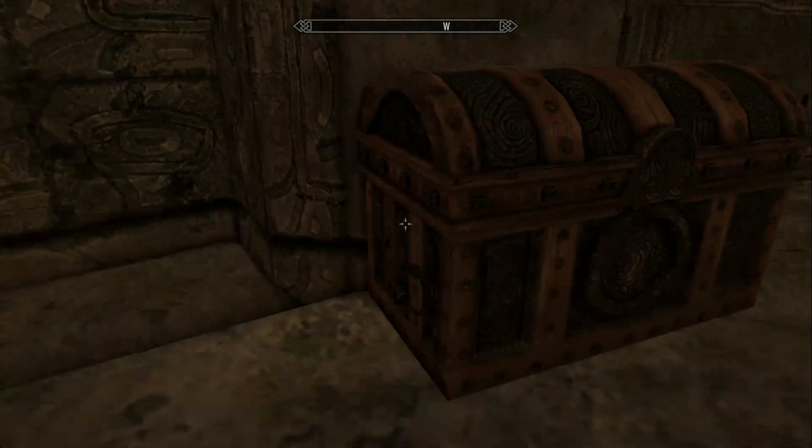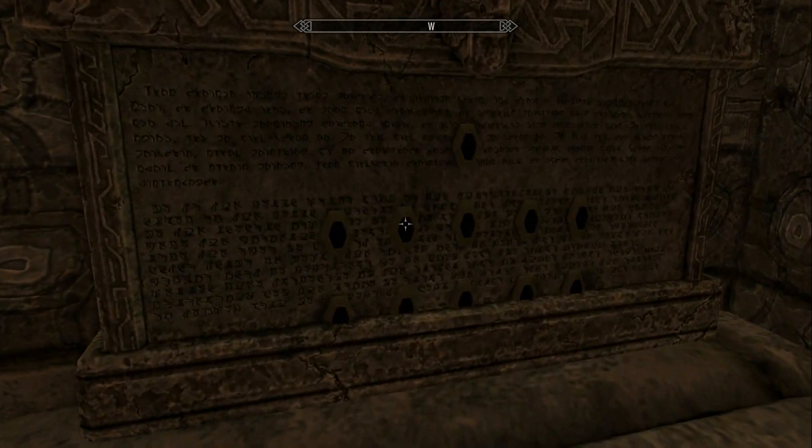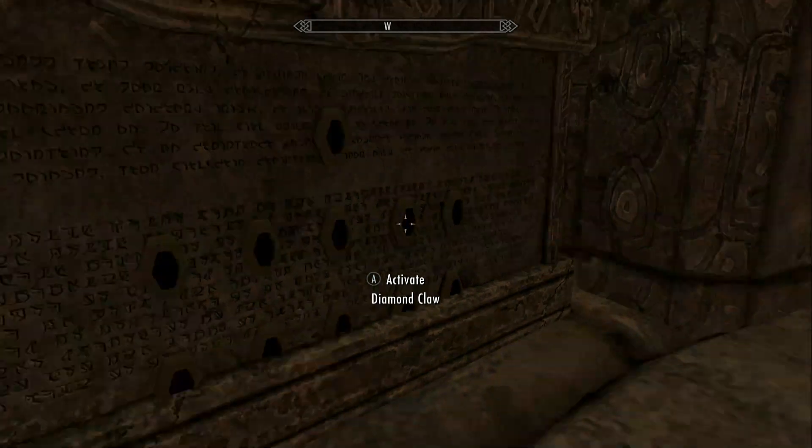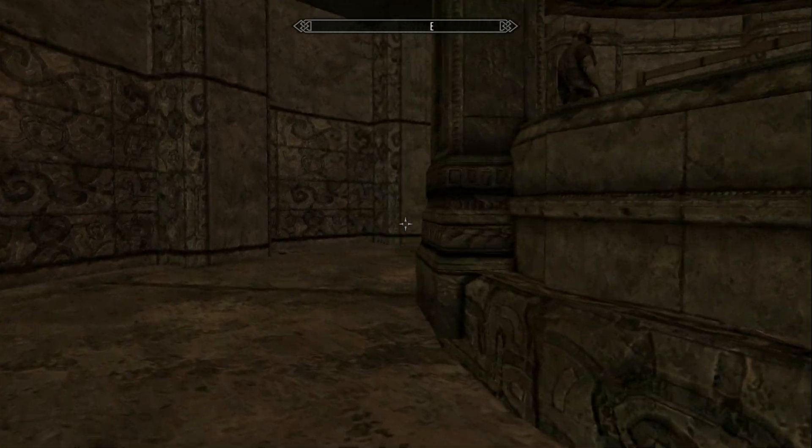The Dragonstone, an amulet — cool. Treasury chest again. These are spots for something. What are these? These are for the claws. And then I think there's a place for masks.